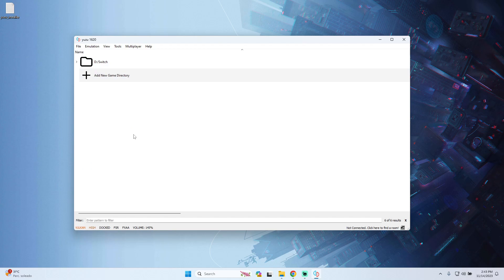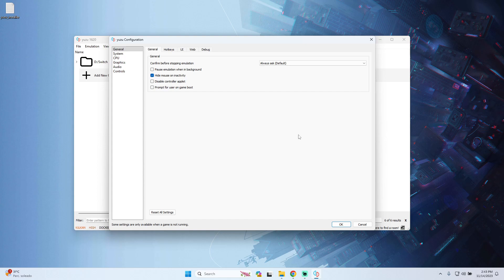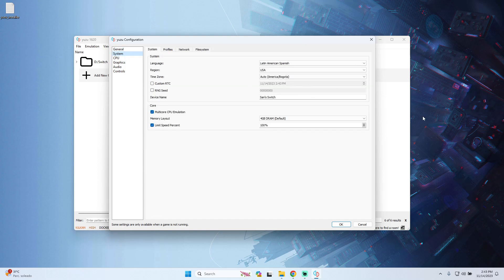After all that, the next step is to configure the emulator. Go to the Emulation tab and then to Configure. In this part of the emulator we have some options. We will be focusing on the System one. Here you have to choose the preferred language for your games. I prefer Latin American Spanish. For region, I prefer to use USA.